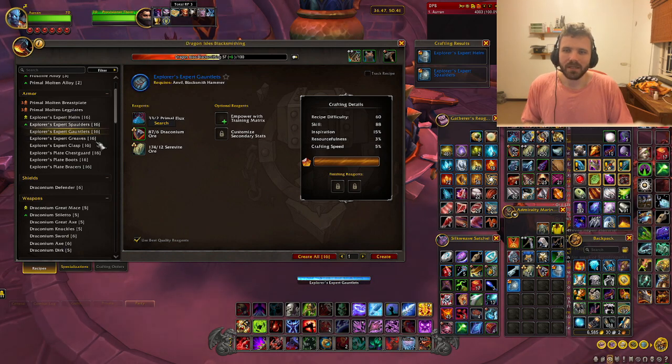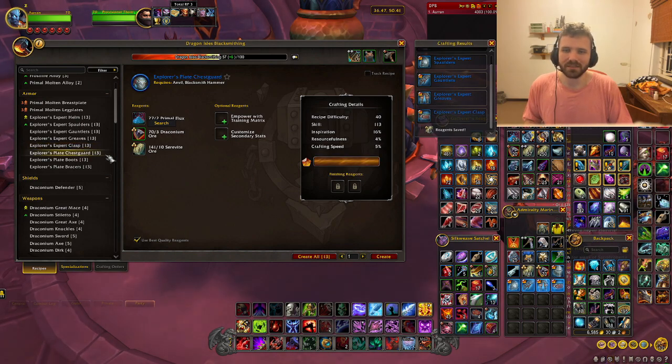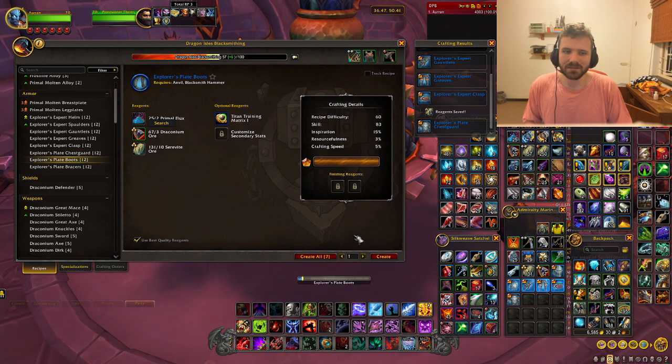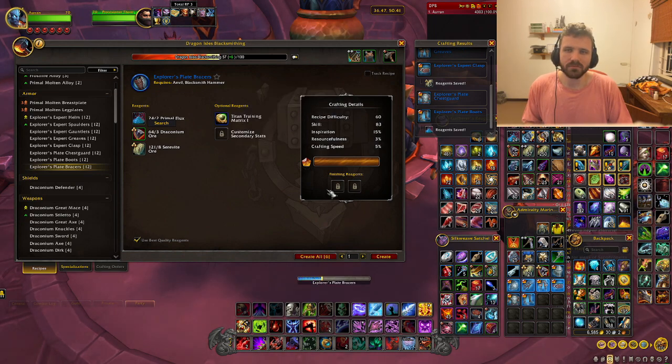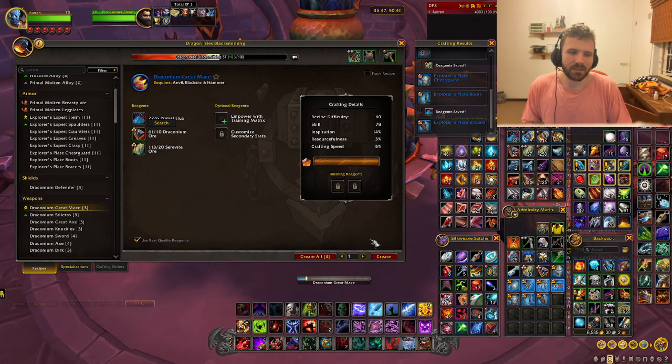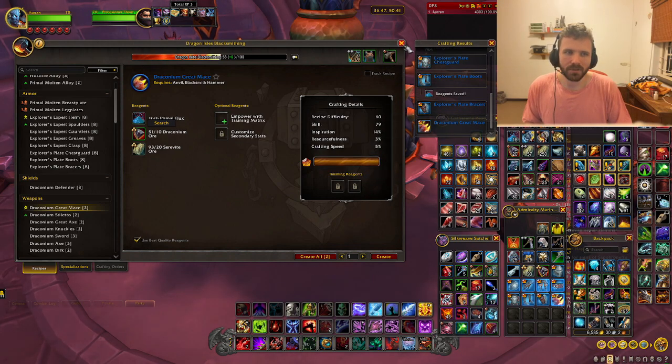We're going to make one of everything up to the 343 items. Every piece of gear we're making is 343; depending on your skill level you might get 340, which is okay — don't panic. The principle is simply to raise our basic level. Once we get to the chest piece, we're going to include a training matrix, which will elevate the level of that piece to 343. We're using three training matrixes total — that's all you'll need unless you want to include a weapon. If your class can make a weapon, or if you're helping a guild mate, you can provide the training matrix. Then we're just going to make whichever weapon suits our character — I need a two-hander, so I'll create a two-hander.